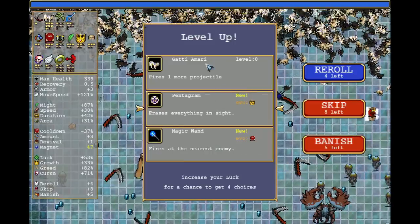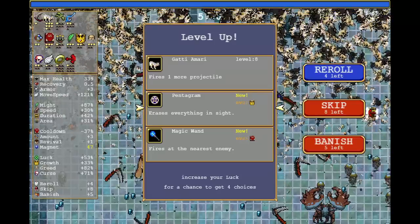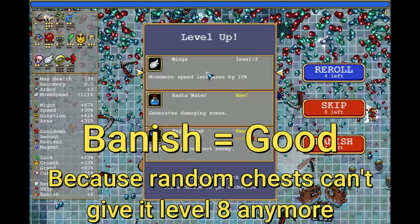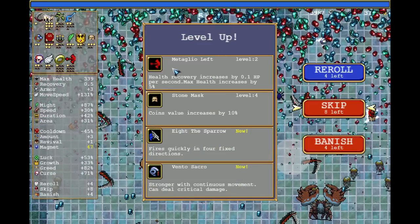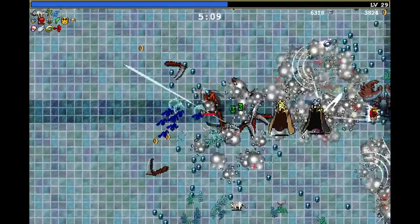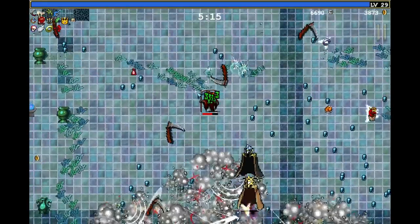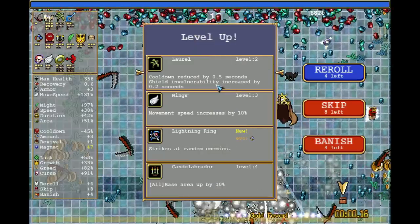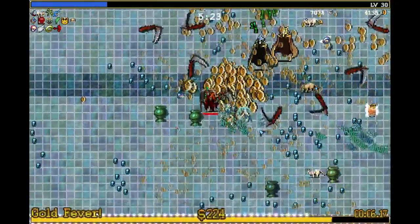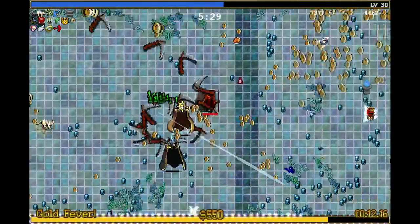One recommendation: don't want to max out Gati Amari — wait until later or just banish it. I personally banish it because the moment you evolve it, it becomes near impossible to get enough experience since they convert experience into gold. Whenever you have a wave with snakes, I'd advise not moving around and instead standing in one place, focusing on killing the guardians and doing nothing else. Try to lead them through the cat fight clouds to apply damage, and once they are dead, move on to the next ring and arrow.